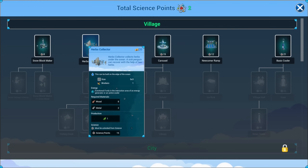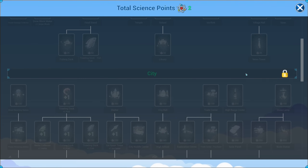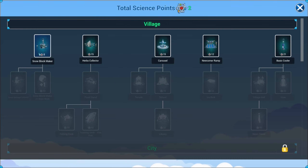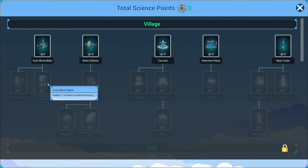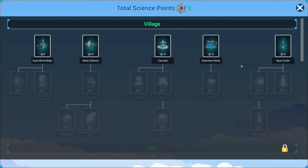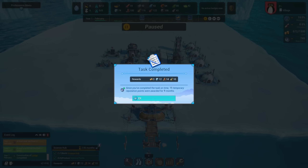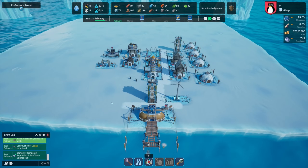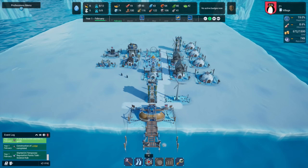We're going to need snow blocks because that's what we're defending ourselves with. Herbs are for sick penguins but we don't have any science points right now. We can see ocean garbage collector further down the tree, and there's a snow block maker plus-one, food stuff, temple, school, library, ice rink, village hall, news tower - fun stuff! We've made six science points. We definitely need the snow block maker - that'll be the first thing we do.